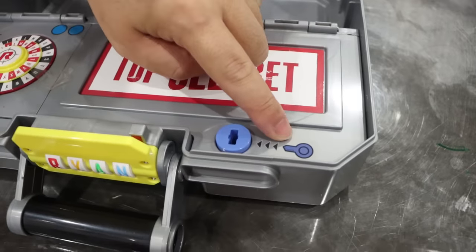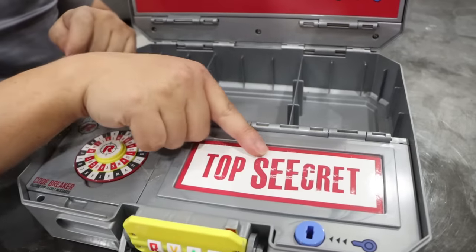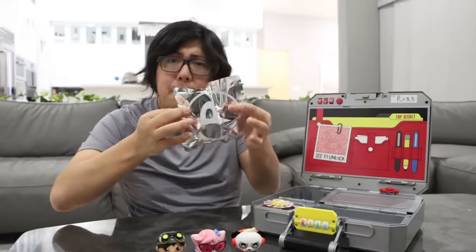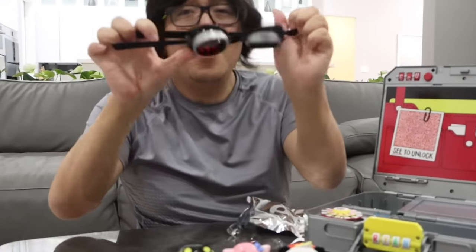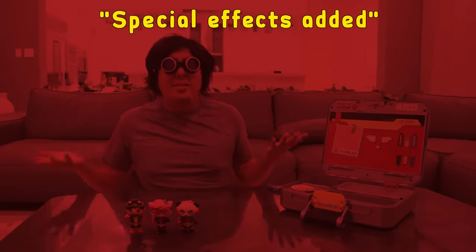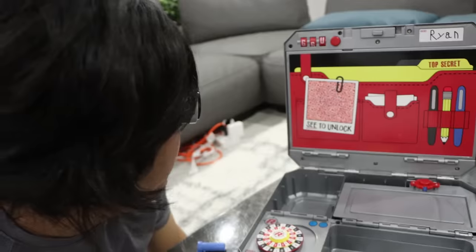I see another keyhole. This must be the same key as earlier. It says Top Secret. Whoa, another blind bag. A spy goggle! Whoa, the whole world turned red. Oh no, what happened to my house? Everything is red. Nevermind, it was the goggle. Let me take a look at this spy case.